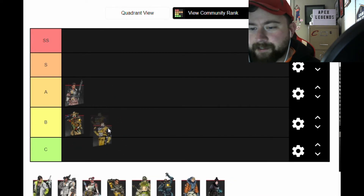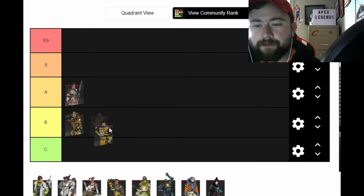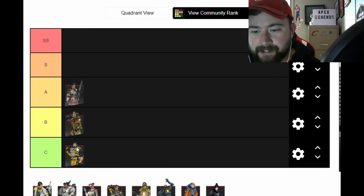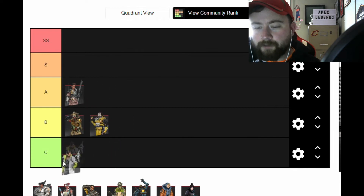Caustic is fun to play, but if he's used wrong he can have a huge negative effect on the team. I'll get some flak for this, but I feel like if his gas wasn't bothering his own teammates it would be better. The fact that nobody can see through it and he's most effective late game — I'll put him in B tier.